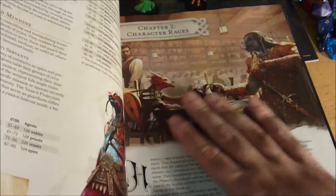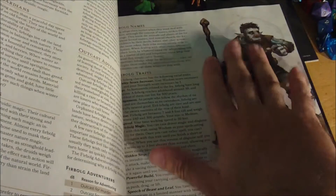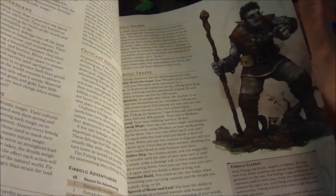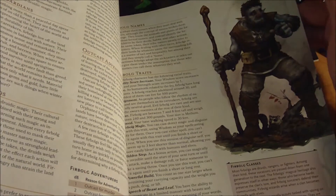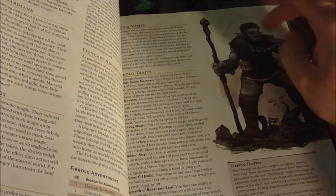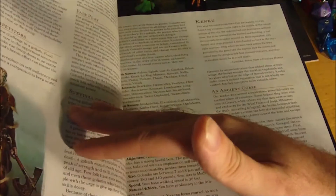And then we get into Chapter 2, which is all about the player character races. We've got the Aasimar, and the Firbolg — which was one I remember playing a lot when I used to play characters in 2nd edition AD&D. A friend of mine had the handbook they came in, I want to say it was the Monstrous Humanoids handbook or the Demi-Human handbook. I always really enjoyed playing Firbolg, so it's cool to see them in there again.